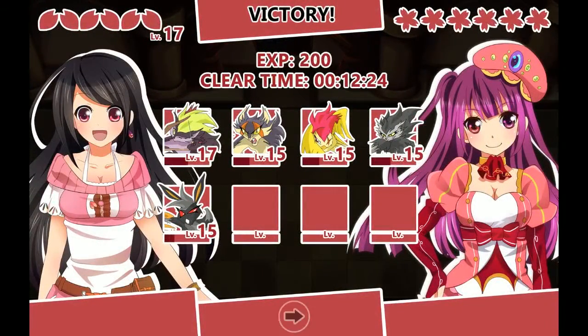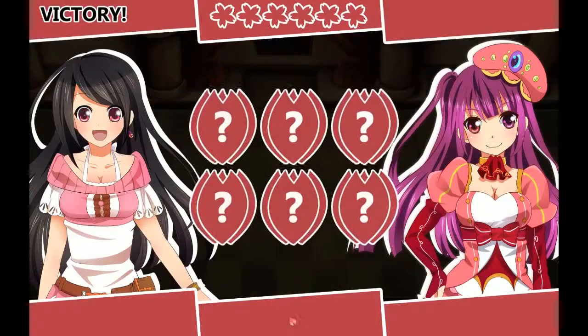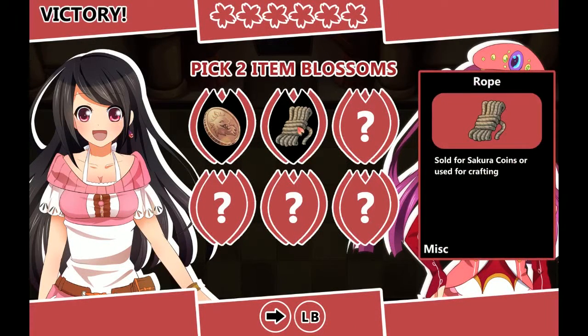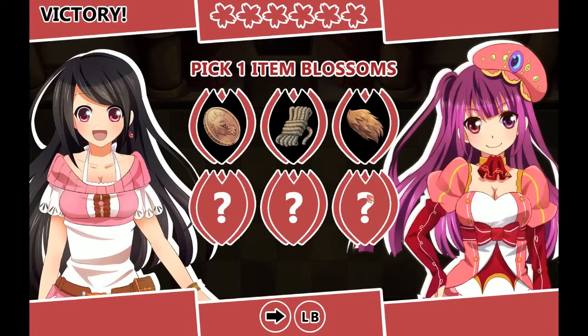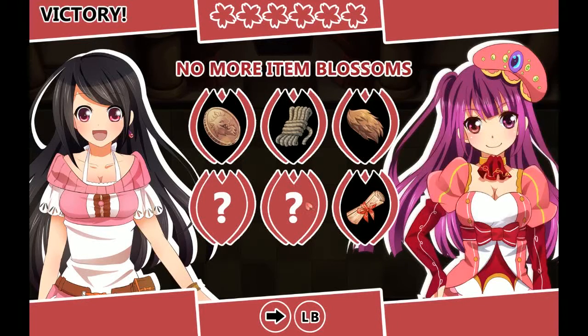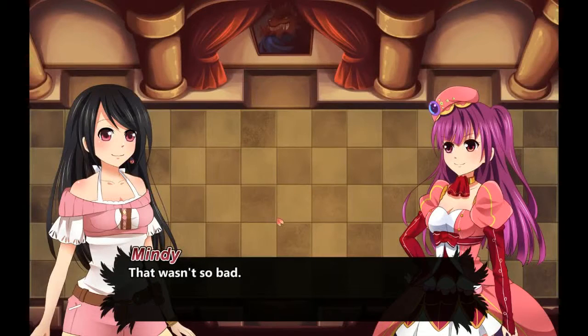Alright, leveled up our evil bunny in the process. Let's see what we got — got some rope and a data fragment for a crossbow. Pretty cool. That wasn't so bad. So easy. I would disagree with you.